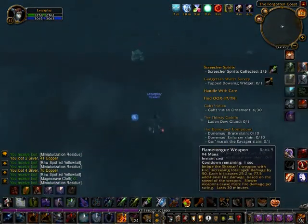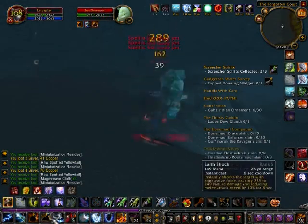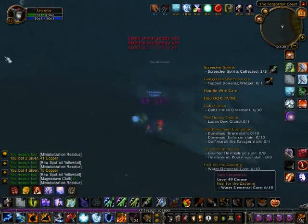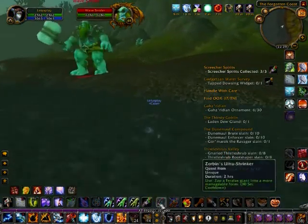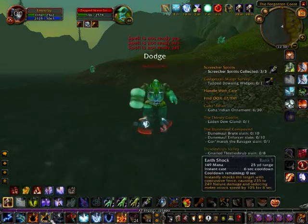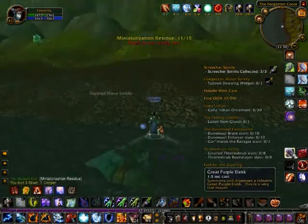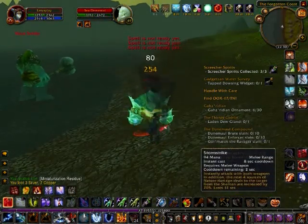We've got 10 miniaturization residue now. We're pulling this sea elemental because we need 5 more cores. Just to note, guys, this is a very, very good quest to do — I think it's perfect because the mobs aren't that hard, and it gives a really nice chunk of experience once you're done. You can also repeat it and you will get experience.